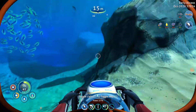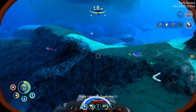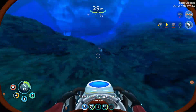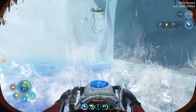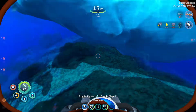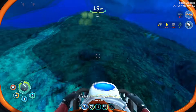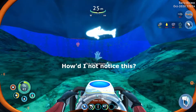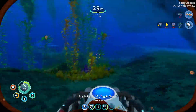Tons of sea glide fragments — they really want you to find that early game. I think that guy's squirting water at me. There's one more — oh shit, I'm almost out of oxygen. Warning: 30 seconds of oxygen remaining. All terra supply cache nearby — what? Where?